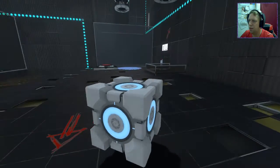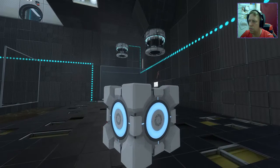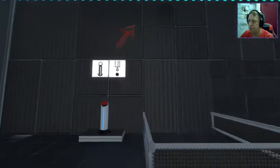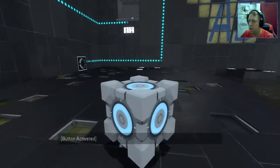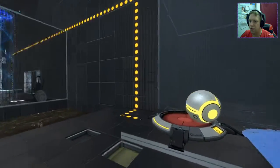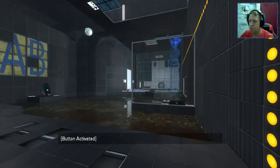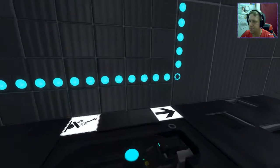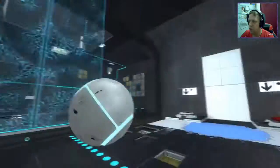So this time though, we're going to want to send the cube first. Then we can roll the cube - the edge of safety cube like we did last time. Just like that. Excellent. And then we go back, and we have both cube and edge of safety cube to put in their respective buttons.